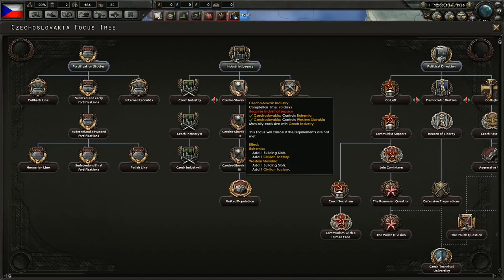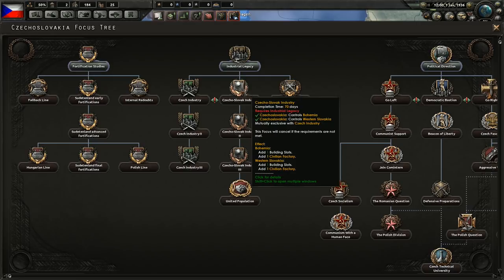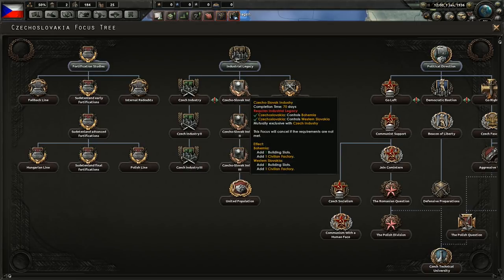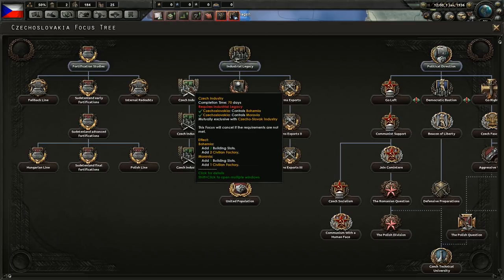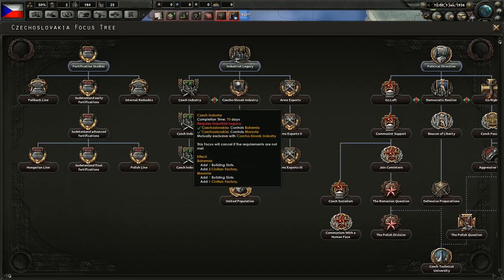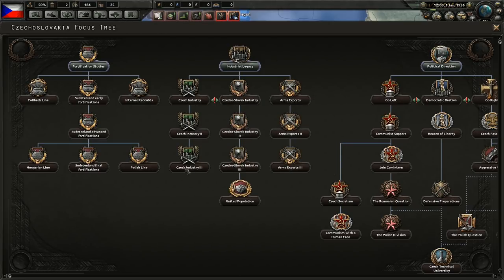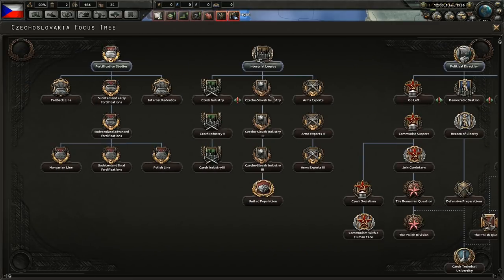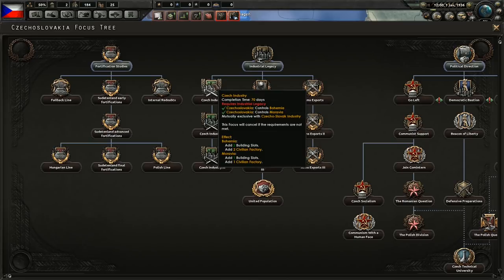There are actually two different options for industrial focuses: Czech industry and Czechoslovak industry. I think we'll go for Czech industry — that will give us more civilian factories in slightly different regions. It doesn't make a huge difference if we go fascist, and I do think that's what we'll do.